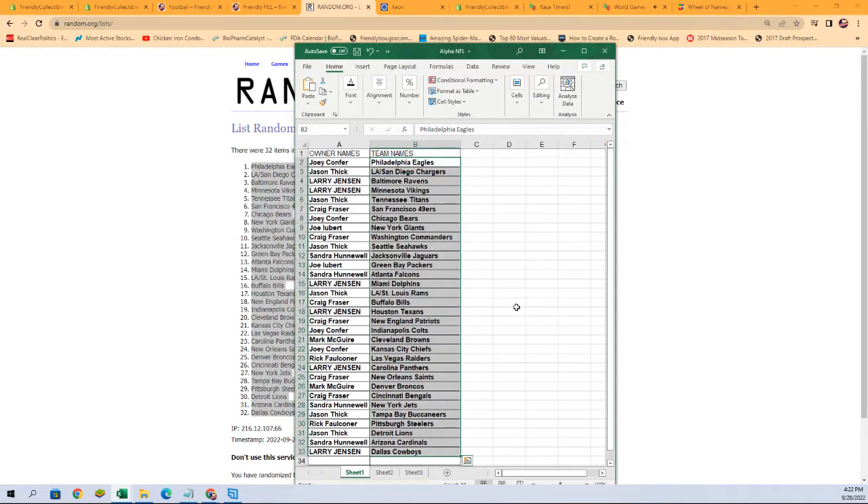All right: Joey C has the Eagles, Jason T has the Chargers, Larry J has the Ravens and Vikings, Jason T also has the Titans, Craig F has the 49ers, Joey C has the Bears, Joe L has the Giants, Craig F has the Commanders, Jason T has the Seahawks, Sander H has the Jaguars, Joe L has the Packers, Sander H has the Falcons, Larry J has the Dolphins, Jason T has the Rams, Craig F has the Bills, Larry J has the Texans, Craig F has the Patriots, Joey C has the Colts, Mark M has the Browns, Joey C has the Chiefs, Rick F has the Raiders, Larry J has the Panthers, Craig F has the Saints, Mark M has the Broncos, Craig F has the Bengals, Sandra H has the Jets, Jason T has the Bucs, Rick F has the Steelers, Jason T has the Lions, Sandra H has the Cardinals, and Larry J has the Cowboys.